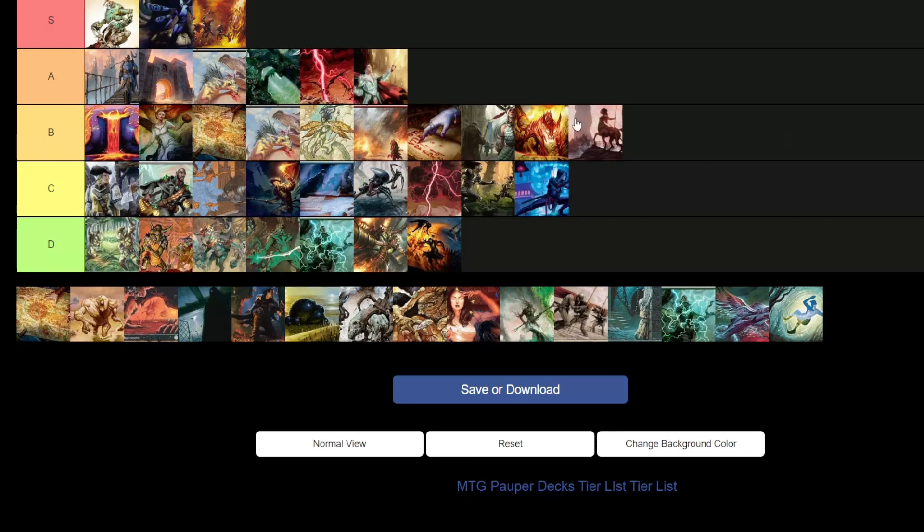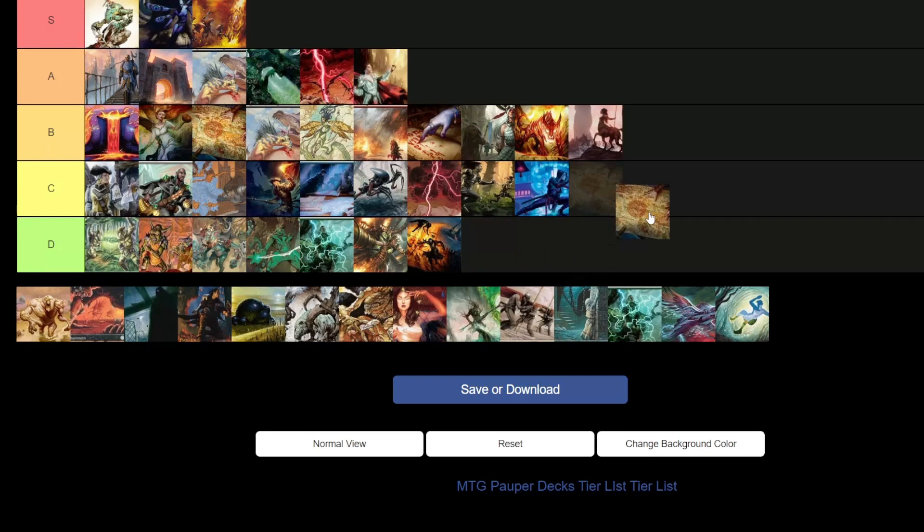Mono Green Tron — or Monster Tron — which basically spams big creatures. There are variations like Cascade Tron — green-red cascade creatures plus colorless Tron. I think it's the worst out of all the Tron variants but still viable enough to be better than everything in D tier. We'll put it in C tier.